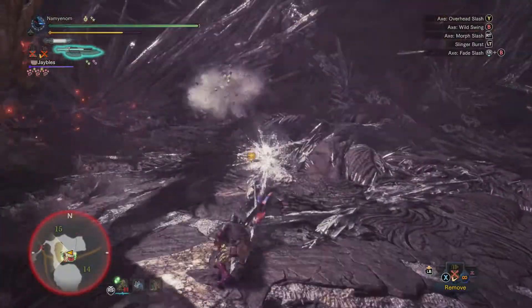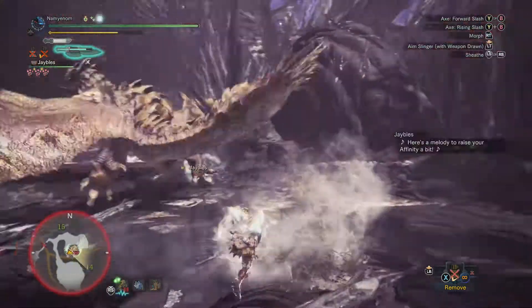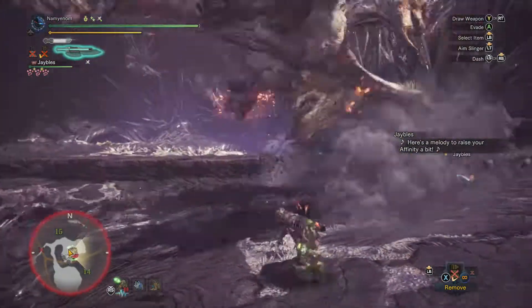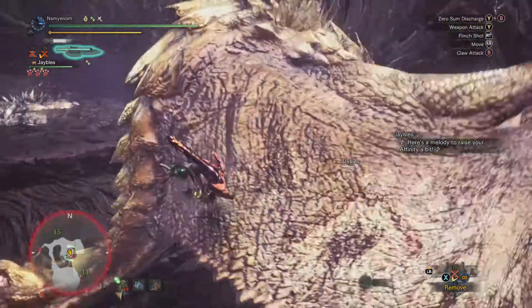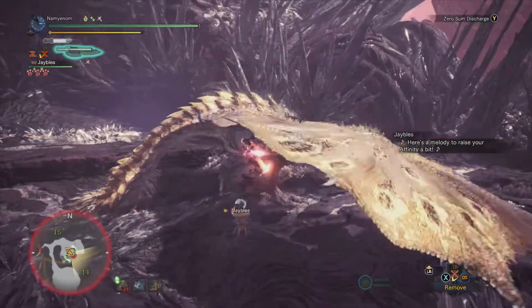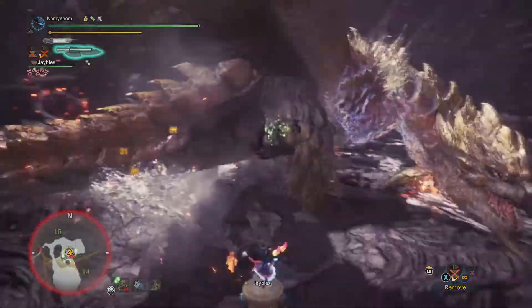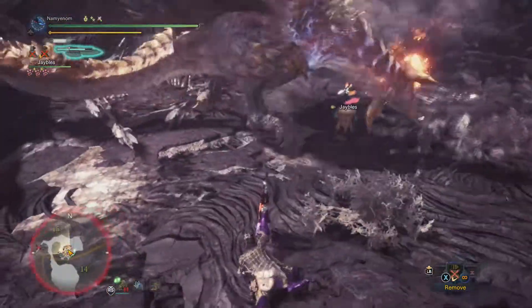Came in clutch with that dodge right there. I'll take that affinity boost. One of the things you struggle with using the switch axe a lot of times is affinity — it's very rare to have a high affinity on a switch axe. It's not that bad with a hammer.